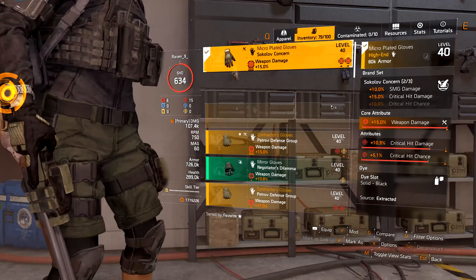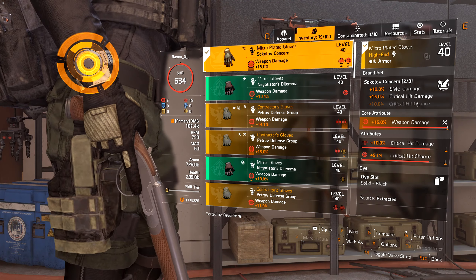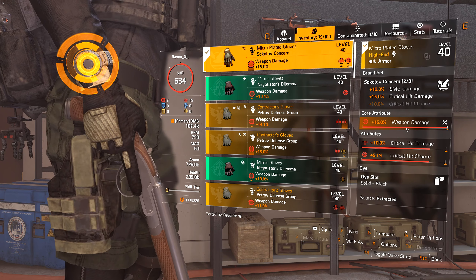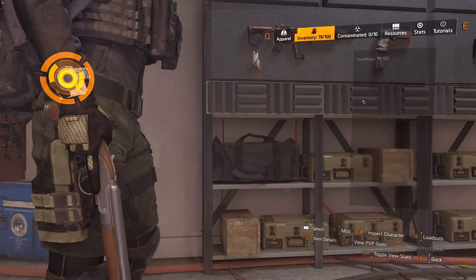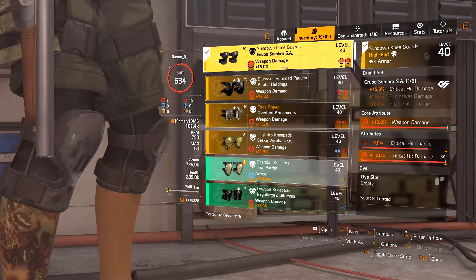And two pieces of Sokoloff — it gives you SMG damage and 15% crit hit damage. A third piece in this scenario would not benefit you because you cannot go any further than 60% crit chance. You want to run three pieces of Providence, two pieces of Sokoloff, and one piece of Grupo.